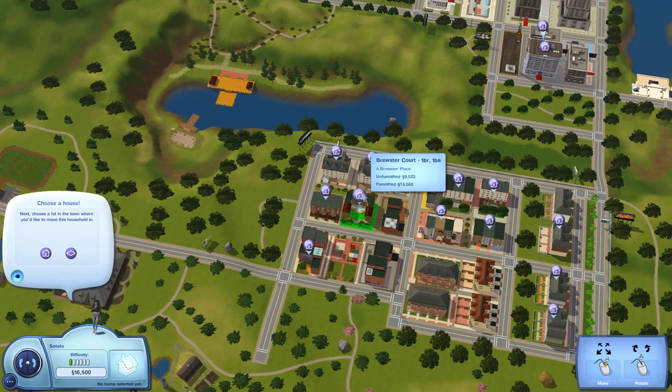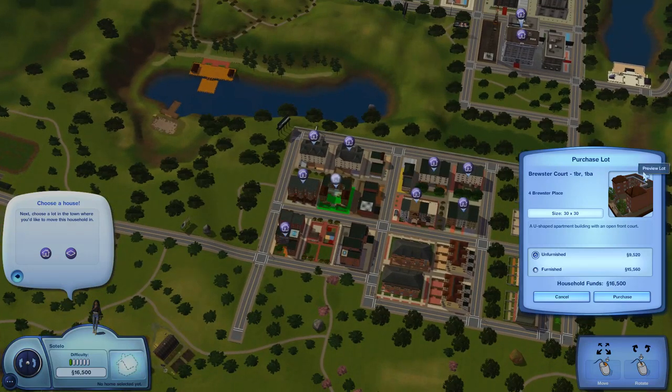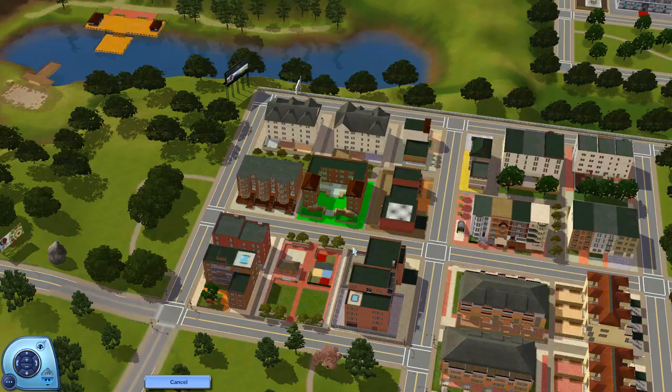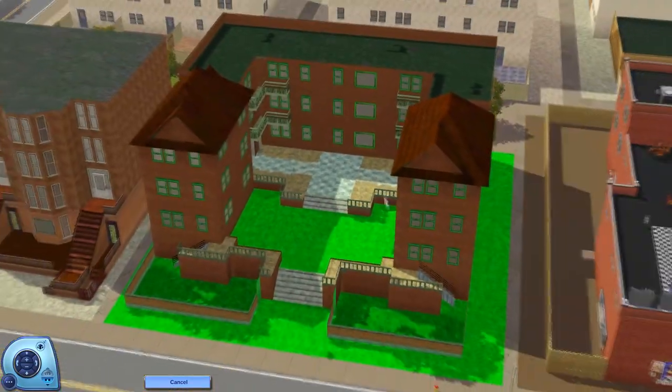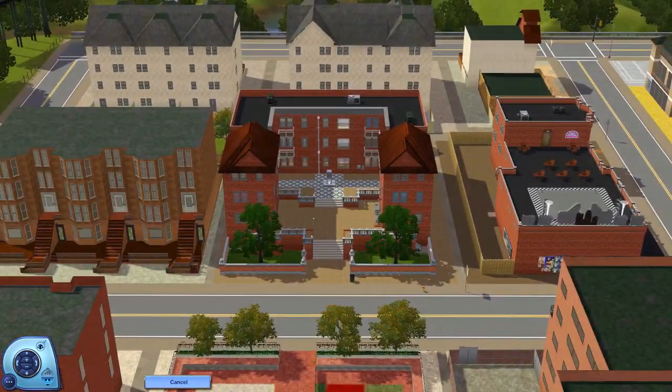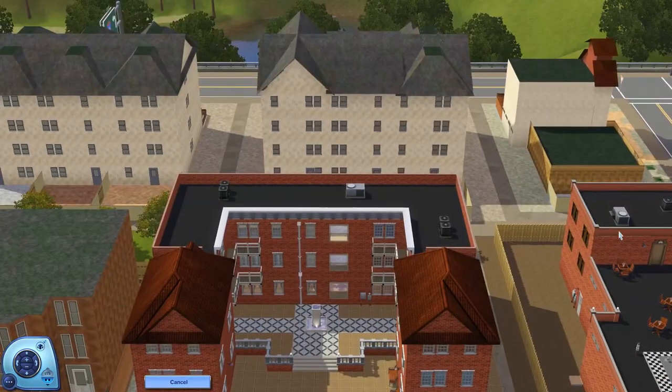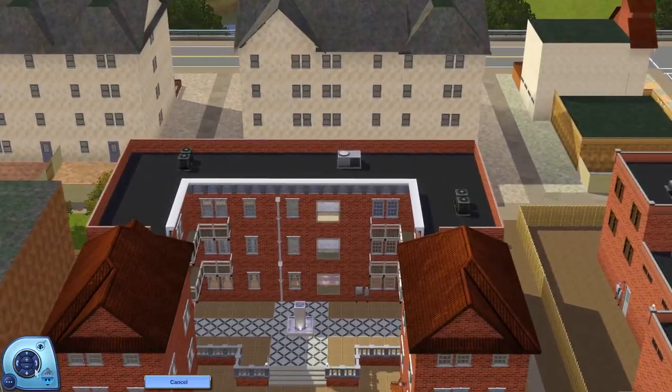Let's go ahead and check out this one — I kind of like the shape of it. Brewster Court — let's take a look inside and see what it's got to offer. You can purchase it furnished, which we love. For some reason this is giving me like Sims 2 vibes and I don't know why. I want to look at this right here — is this a townhouse or is this like a lot for us to go out to? Because that looks really, really fun.